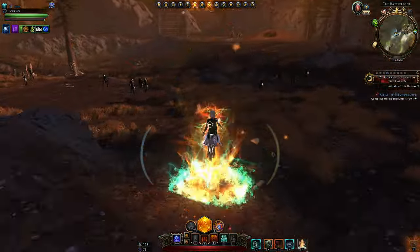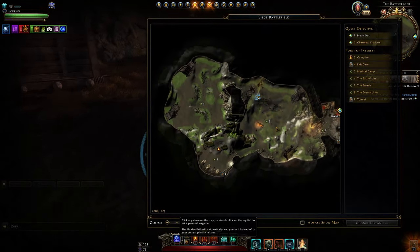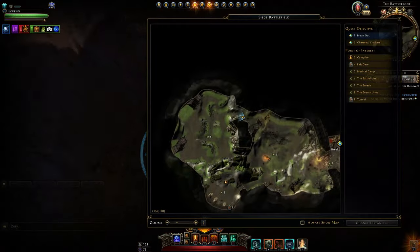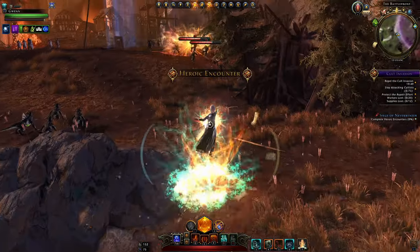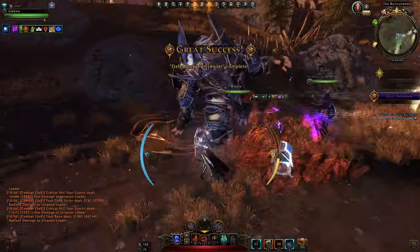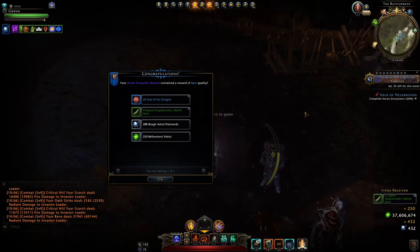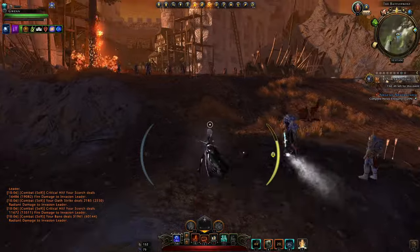What you need to do is simply complete heroic encounters in this zone. It will depend what instance you're in, how fortunate you are on which heroic spawns, and how many players are there to help you. Once a heroic encounter appears, go there and complete the objective as it says under the mini map. The smaller encounters will give 20% quest progress and the big ones will give 40%.